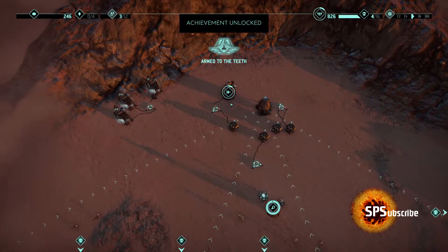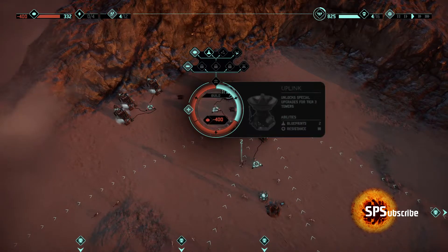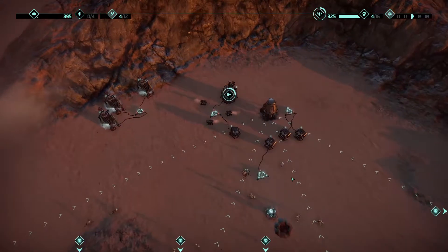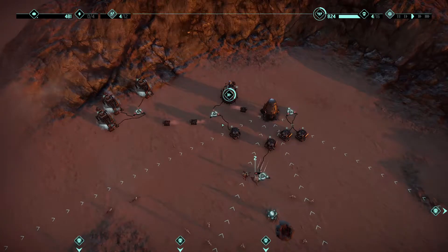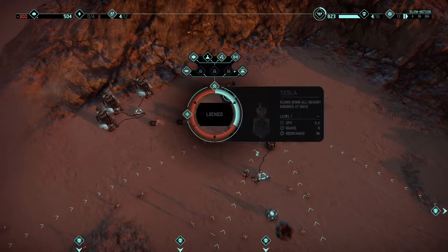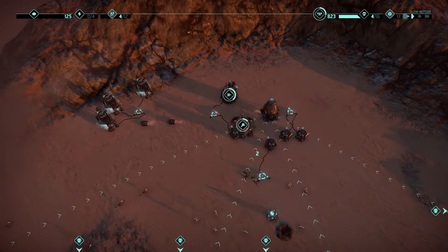We are on to the next stage. We've gotten our new people, so let's build our drone. Drone costs 400 — slow down, build me a drone. I'm not sure where it should go.